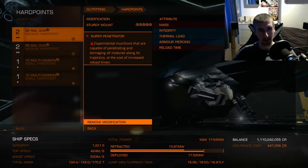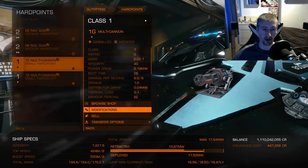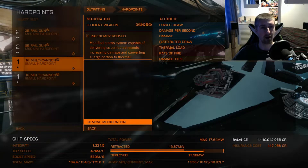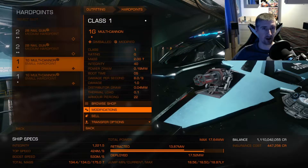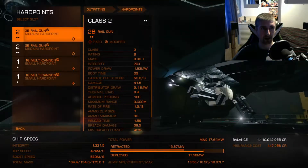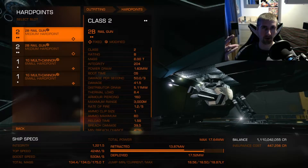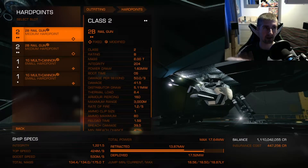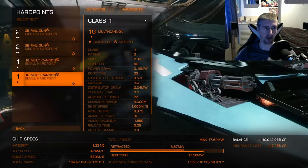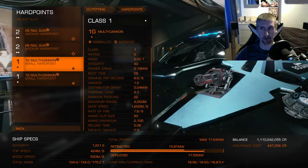I've gone with sturdy mounts with super penetrator on both rail guns. And like my Eagle, because of the weak power plant on this thing, I've had to go with efficient weaponry with incendiary rounds on the multi-cannons, and efficient weaponry with corrosive on the others. I think I had the spare rails from when I basically unlocked the Imperial Railguns — so I had these two spares and just shoved them on here, whereas the multi-cannons I engineered specifically for this build because of the power plant.